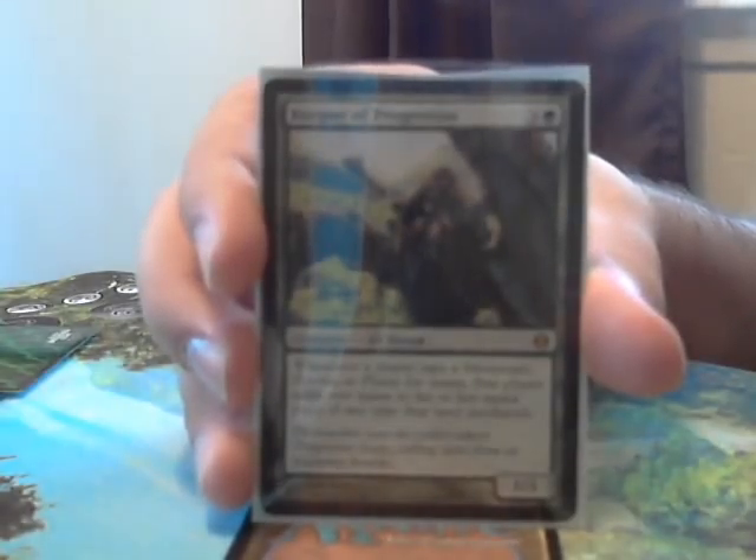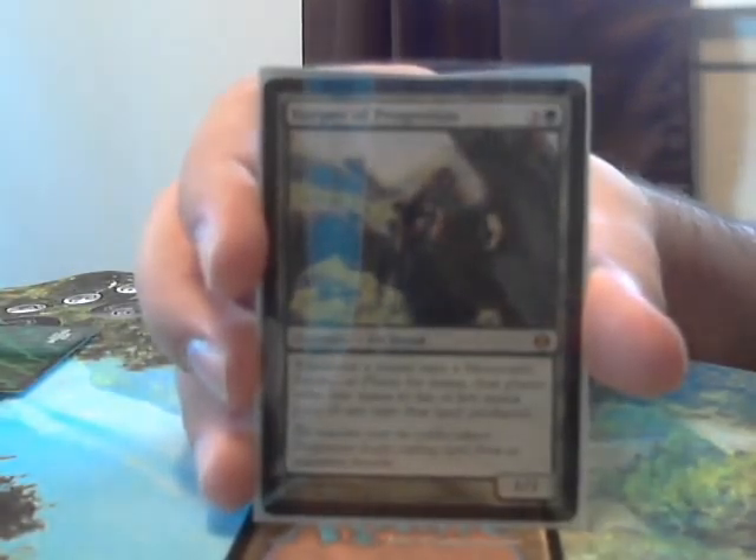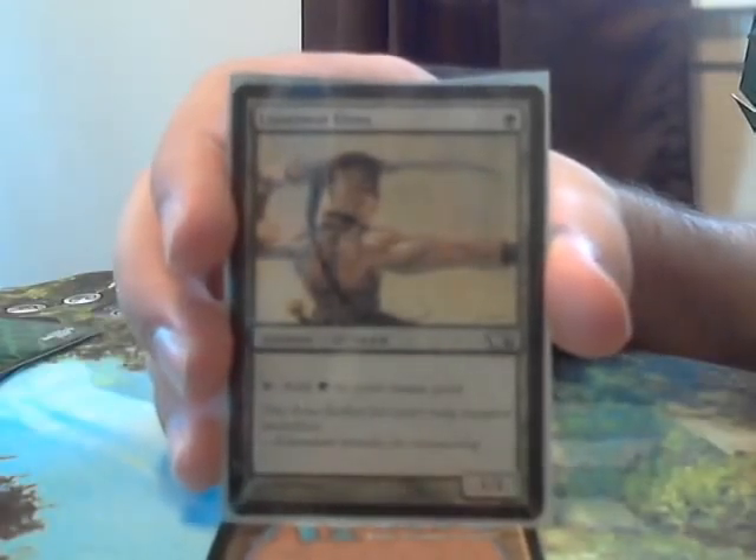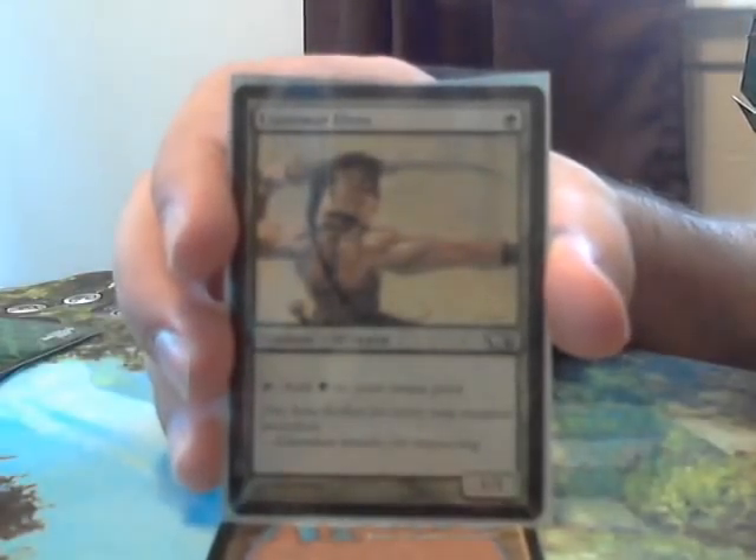Then we have Keeper of Progenitus. This acts like a Gauntlet of Power, making it so that all mountains, forests, and plains tap for 2 mana. You're really only benefiting from the forest ability, but maybe people playing plains and mountains at your table won't target you because you have this sweet card. Then we have your bread and butter — Llanowar Elves, 1 for a 1/1, that lets you tap and add a green to your mana pool.